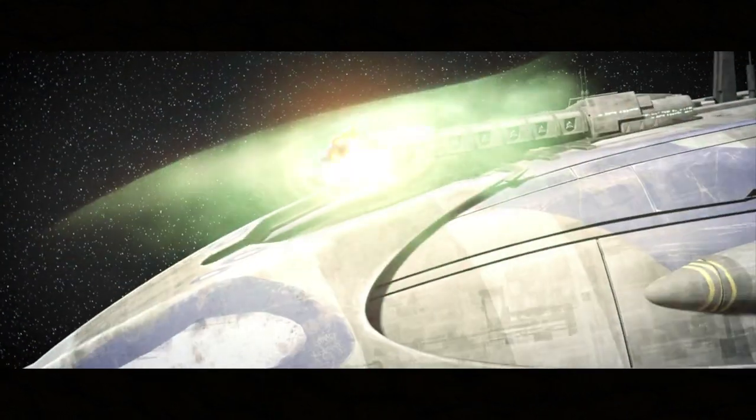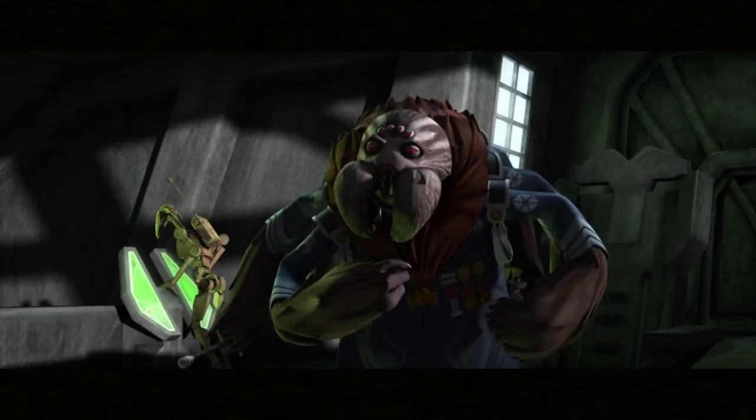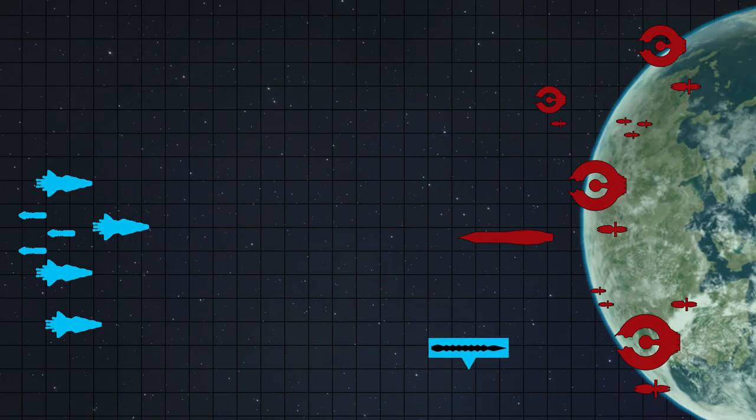Anakin decloaks, firing torpedoes at the Invincible. Unfortunately, Trench has high-powered thermal shields, which protect the bridge from the assault. Anakin is barely able to re-cloak and avoid a barrage of incoming turbolasers. In consultation with Obi-Wan, Skywalker realizes that Trench has some ability to track cloaked ships through their magnetic signatures. In the past, he's taken advantage of this through tracking torpedoes. Anakin fires a second set of torpedoes, forcing Trench to activate his shields and giving away his position.